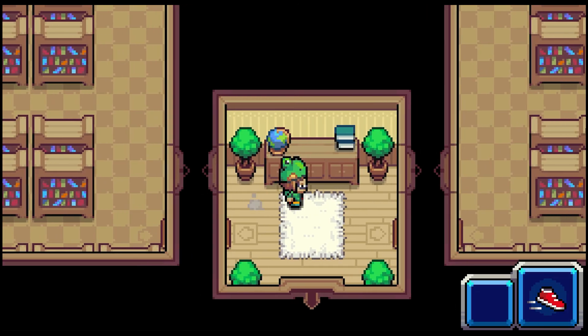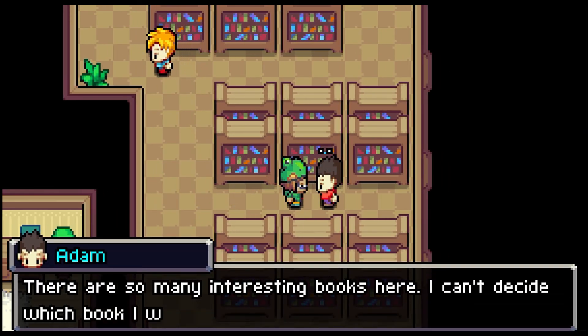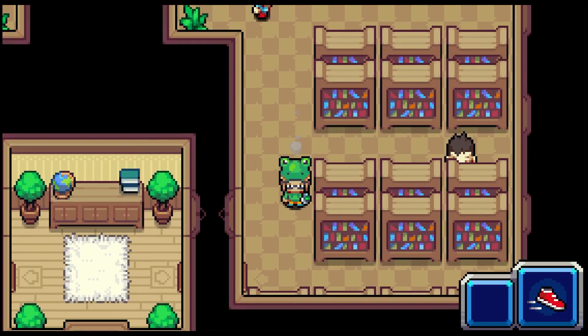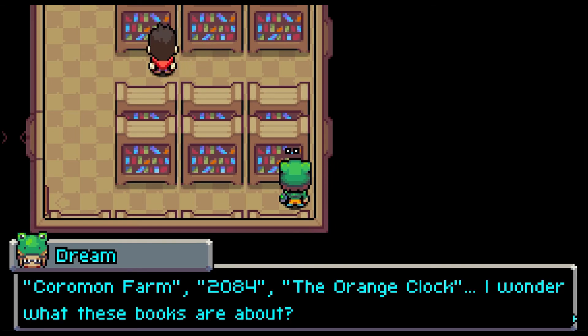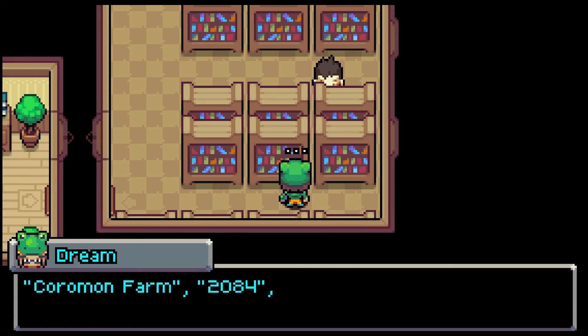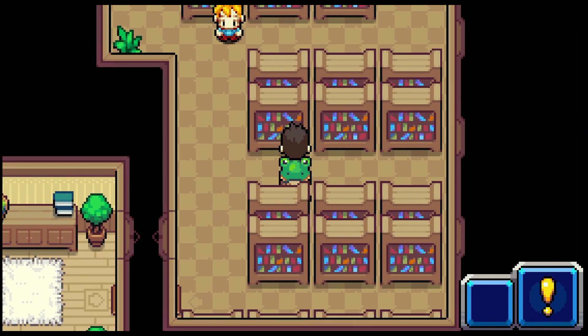Let's check this room first. There are so many interesting books here — someone can't decide which book they want to read next. The history section is their favorite; you can find books older than Valiwa itself. So maybe I should start here: Coromond Farm, 2084, Orange Clock. I wonder what these books are about. Does this one stay the same? Yeah. Let's check the next row of books — also the same. Maybe you should expand your collection a bit.